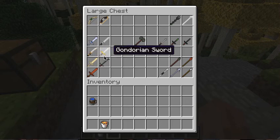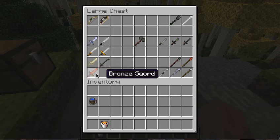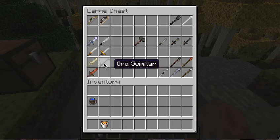The elvish sword — we're in the elvish woods right now. Gondorian sword — yes, there is Gondor here. OMG. There is the Mithorian sword, that's an orc too, bronze sword, that's an orc, and orc scimitar — sorry if I'm saying these wrong.